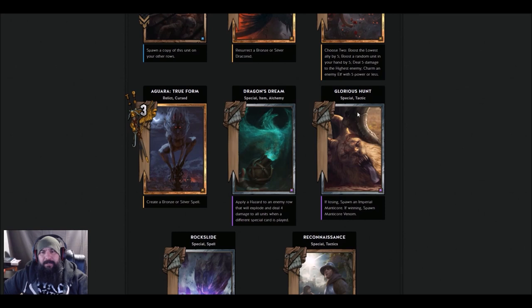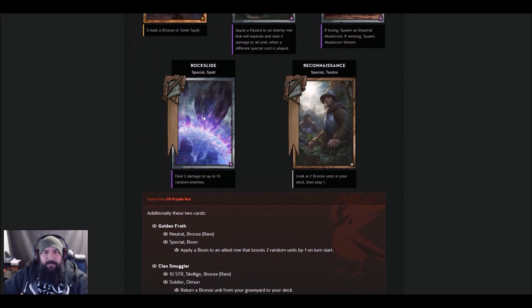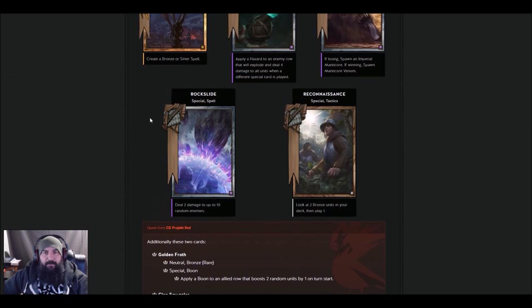Glorious Hunt — really weird card. If you're losing, spawn an Imperial Manticore; if you're winning, spawn Manticore Venom. So if you're losing you play a Manticore, which you could just play anyway. If you're winning you nuke your opponent — I think it's 12 or 13 damage. It's a Special Tactics card, so you can pull it with John Natalis. It's a really weird card, not sure about it. Rock Slide — deal two damage to up to 10 random enemies. Like the old Overdose — apparently Overdose is gone and this is Rock Slide. Nobody really played Overdose anyway.